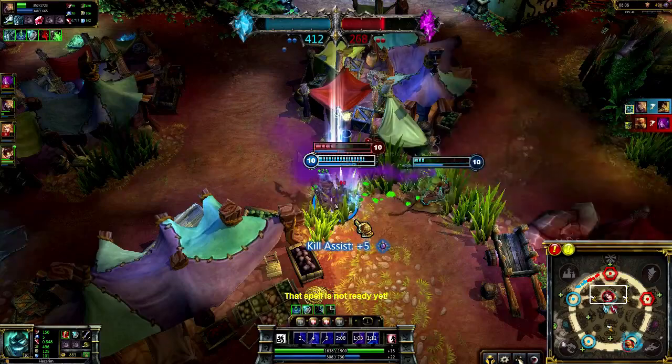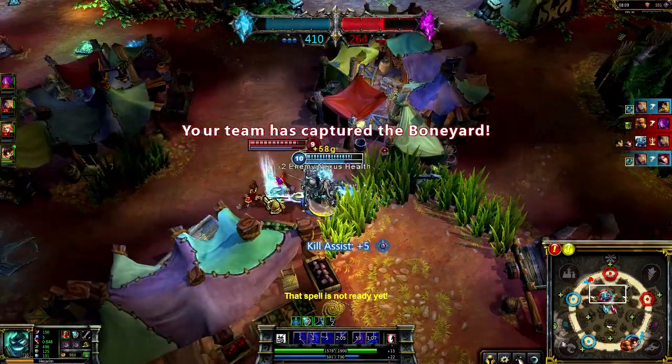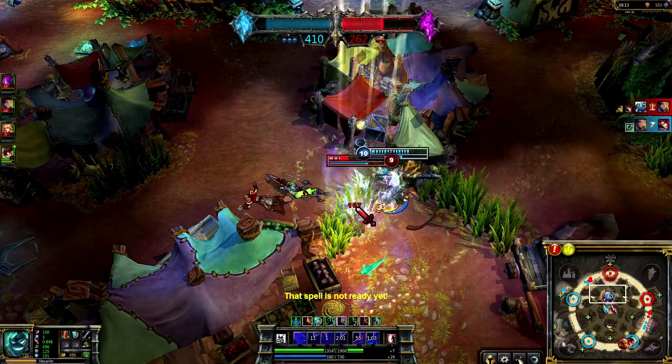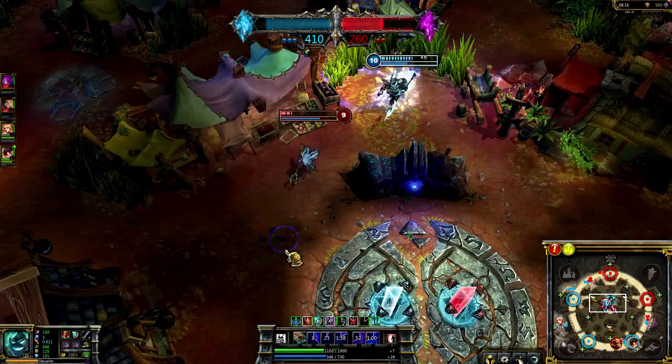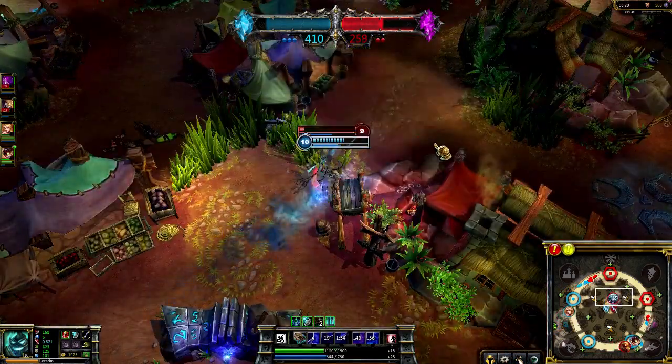Combining Speed Shrines with Hecarim's ability to deal damage while moving means you should always try to juke skill shots. After taking down Needle and Fiora, I'm put into a duel against Fizz. I start winning, but then he fires off his ultimate. I dodge away and then chase him down with Devastating Charge. I take him out with Rampage and win control over the middle.